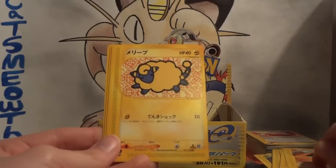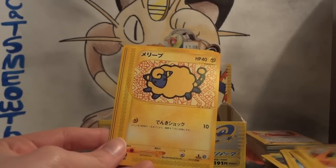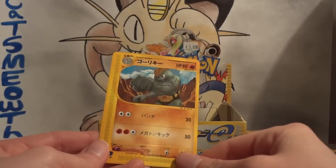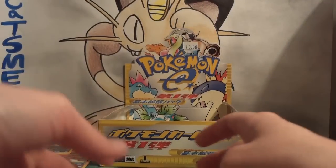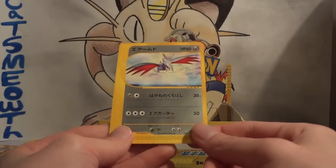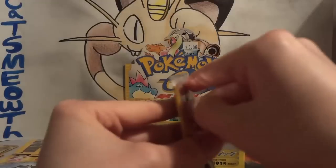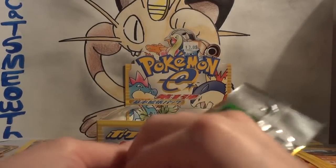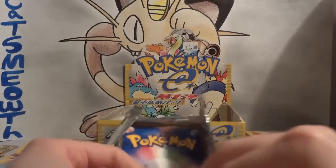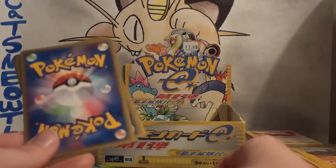Larvitar — yeah, Larvitar then Pupitar. Mareep, Ekans, and I think that's the first Machoke. I saw all these Machops and never registered that there's going to be a Machoke, which means there's probably going to be a Machamp. My rare — Skarmory non-holo. We have the holo and now we have the non-holo. Perfect. This is such a good opening — all these packs just so good. Five cards in a pack getting a rare from every single one, a holo in 50% of them pretty much.